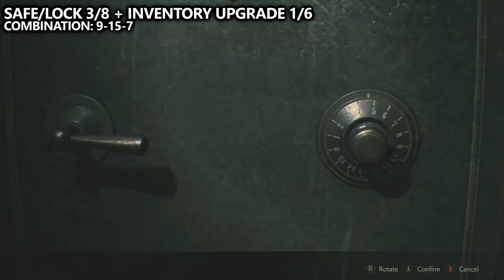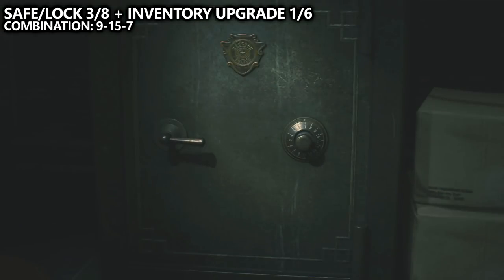The hip pouch increases the size of your inventory. There are a total of six hip pouches in the game, and we have to make sure to grab all six in one playthrough to have the maximum inventory space for another achievement or trophy to unlock.